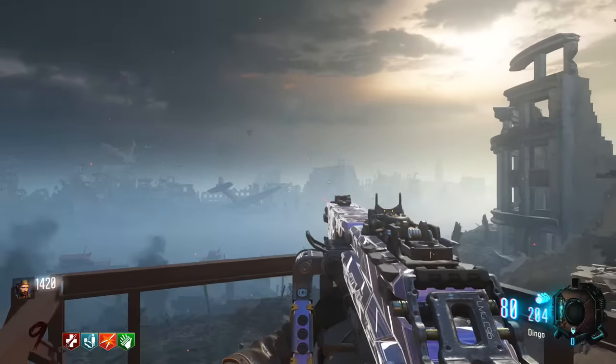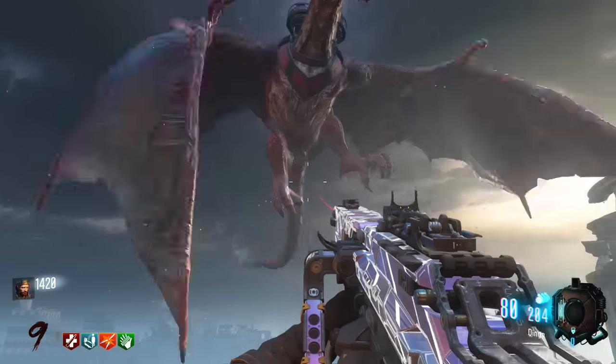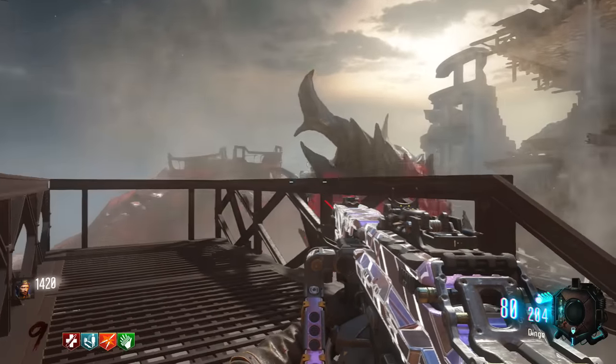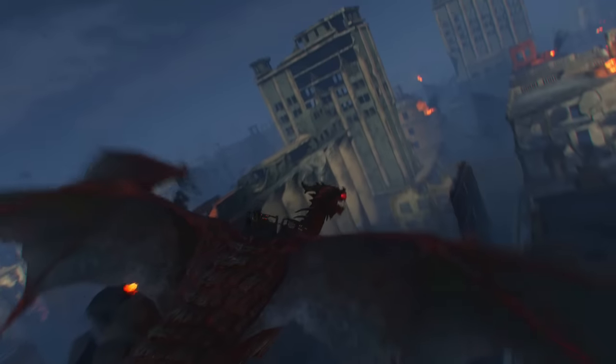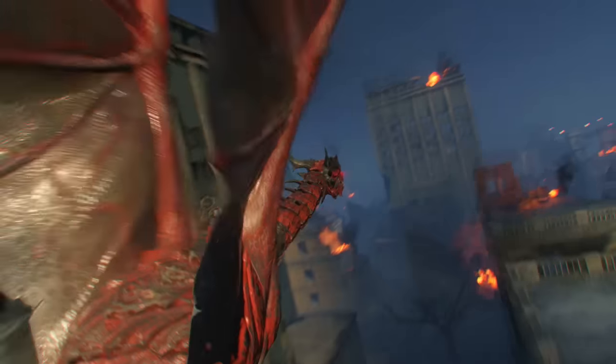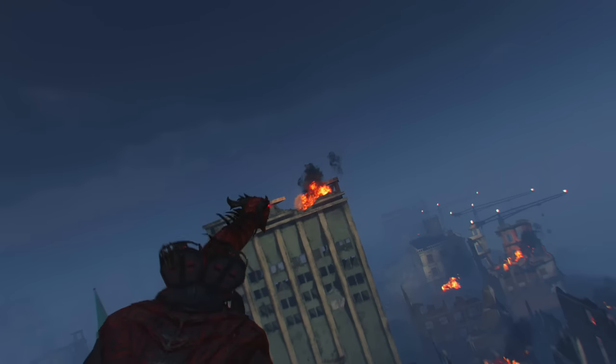Number five seems like a no-brainer to me: you get to ride a dragon in this map, and it's as simple as that. There really doesn't need to be an explanation — you're on a dragon flying from one spot of the map to another. You're flying a dragon. I mean come on, people, it's a dragon.